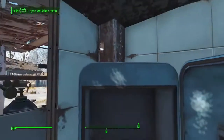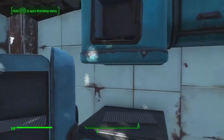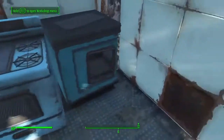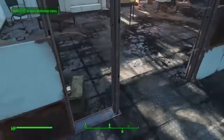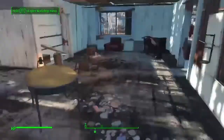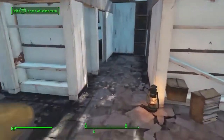We can also scrap everything else around us. We can also transfer items here. It automatically can store all junk by hitting triangle here, and that keeps it in there so we're not carrying any of that junk anymore, which will make for easier crafting. And I'm pretty sure it transfers to other places, but I'm not positive on that. Used oil can. Nothing much in here.